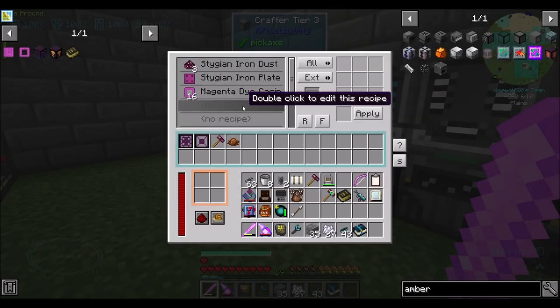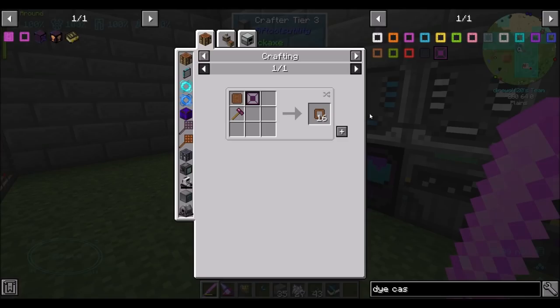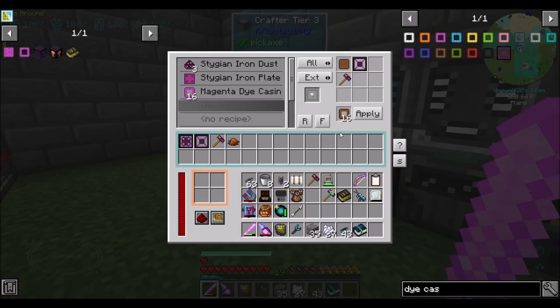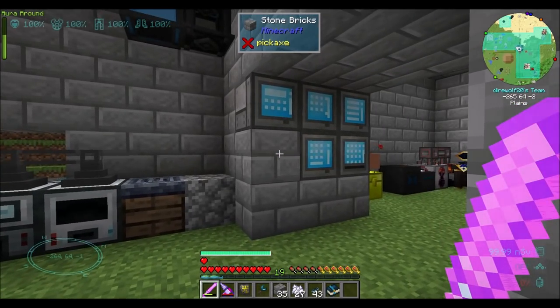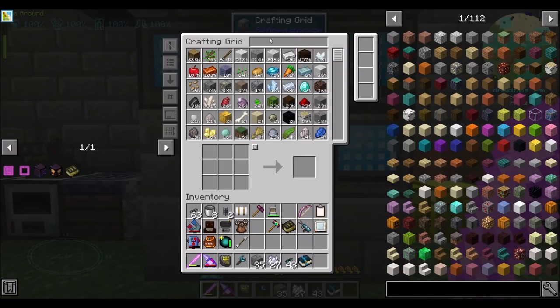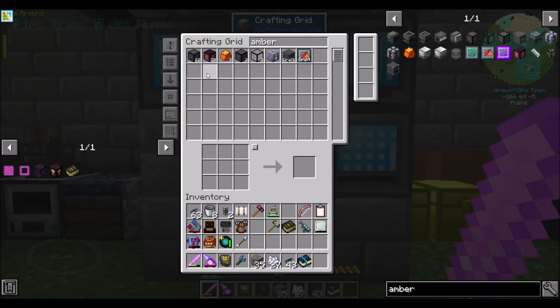Oh right, I have to make this recipe too. So the brown dye casing needs to be here, and you need to be this guy with Extra C. There you go, boom. And then you're going in there doing that thing. And we've got Amber blocks — sweet, 20 of them. Perfect.